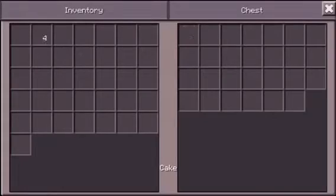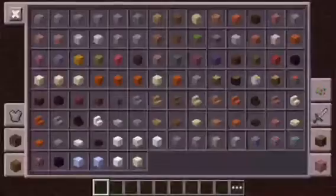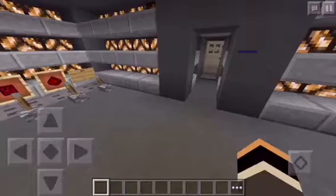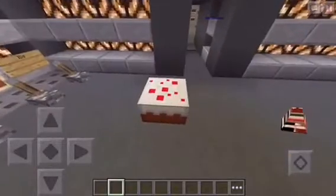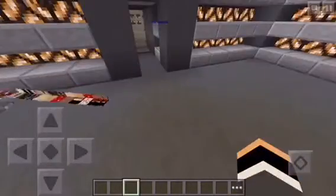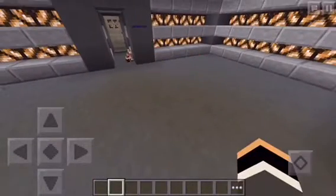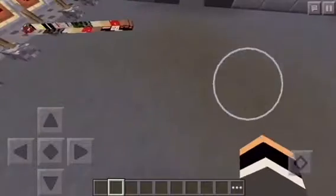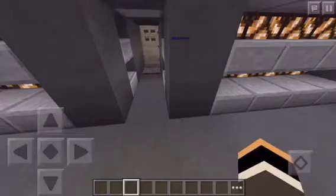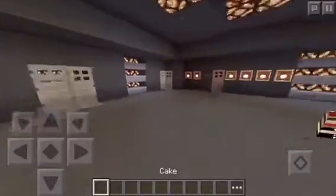Here we go! There we go! And now, for the moment you've all been waiting for — the block! When you place it, it gives you a regular cake! But if you throw it — what the heck is going on here?! This is what happens when you throw it! Underground, it's completely screwed up! There's your cake! It's in the first slot of my inventory!